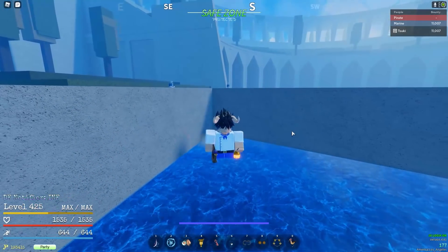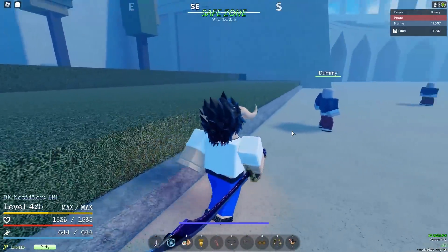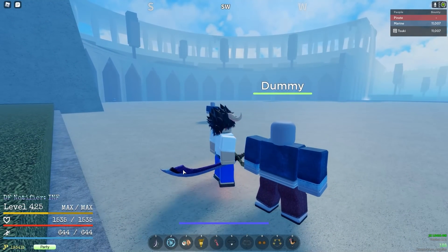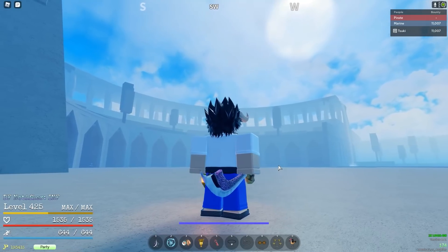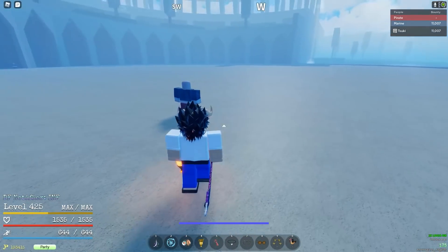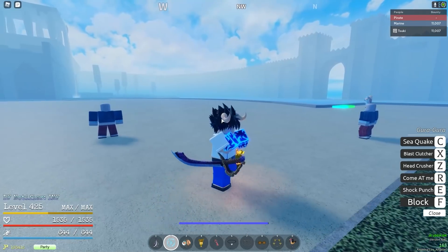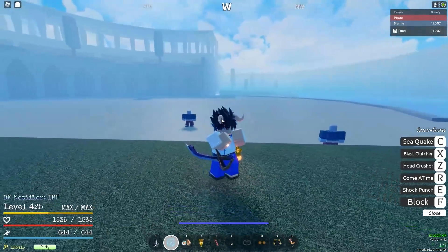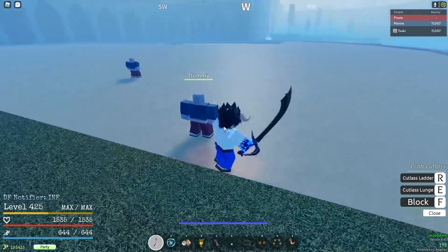The most important thing is your fruit. You need to know what your fruit revolves around, as well as your weapon. If you don't know what your fruit is for, you're not going to make a good build. For example, I have Gura, and I see a lot of comments about sword builds — builds that revolve around the sword because their fruit is not a damaging fruit.